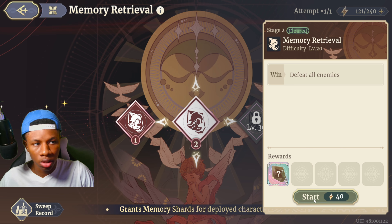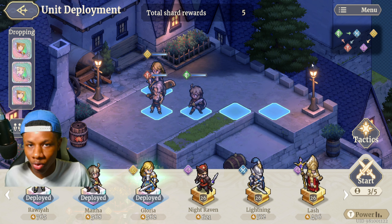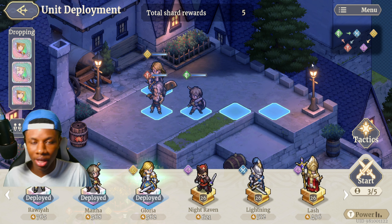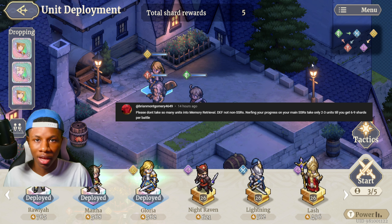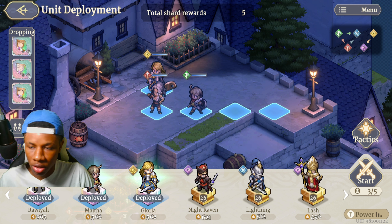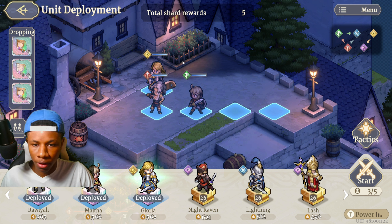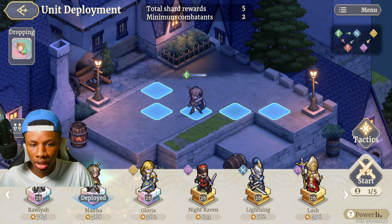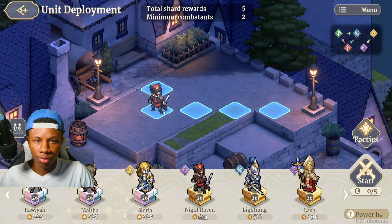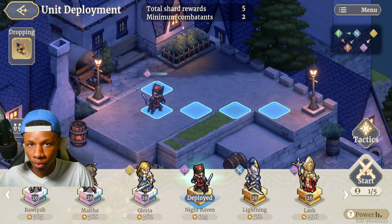Entering Memory Retrieval costs 40 stamina. Thanks to a commenter on my last video I realized this is a major mistake. When you look at the left side it says 'Dropping' and shows total shard rewards as five — so once I clear this stage I get five shards total. Now here's the major mistake: if I take out all these units and put in Night Raven, I only get three shards for Night Raven, and it says minimum combatants two.